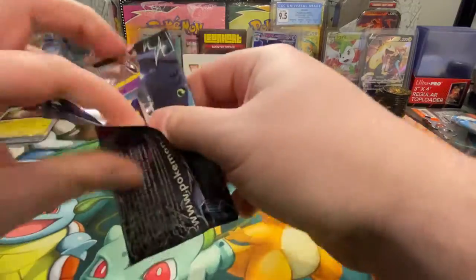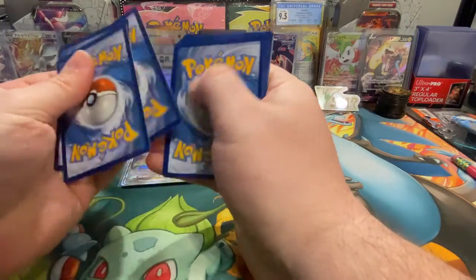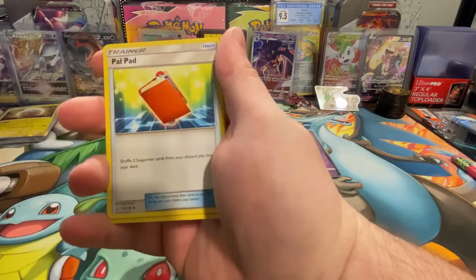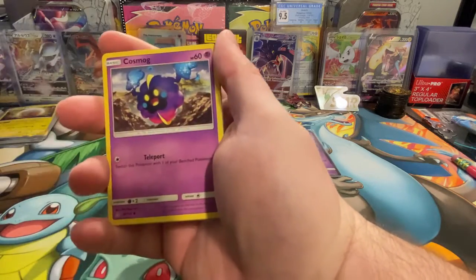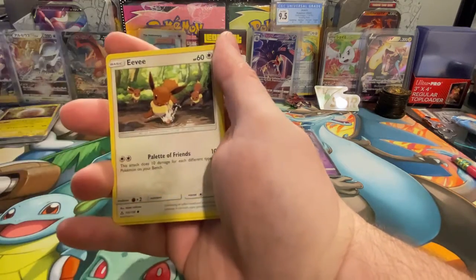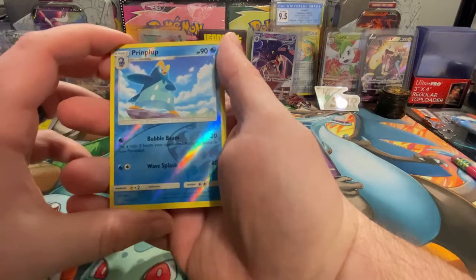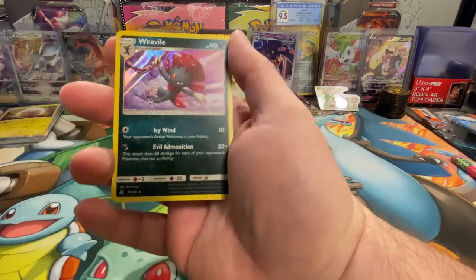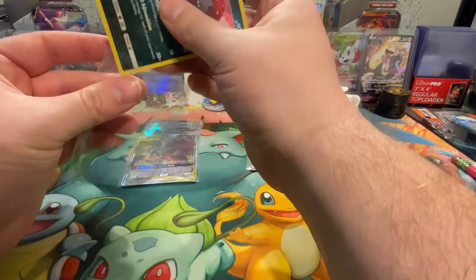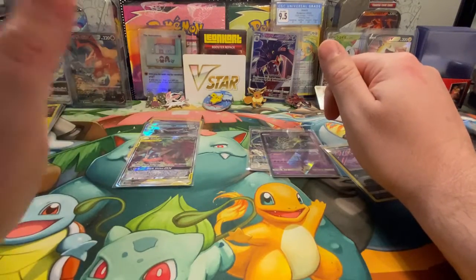All right, last pack magic for this Ultra Prism — come on! One, two, three, four is the trick. Let's do this. As far as this is concerned, it's looking like Unbroken Bonds may win here. We have a Primarina reverse holo rare and a Weavile holo is the rare.